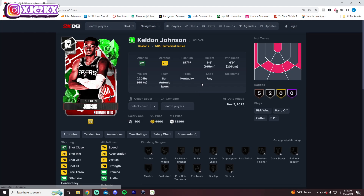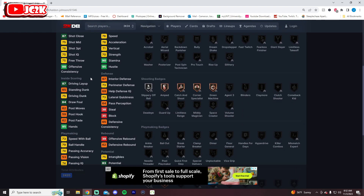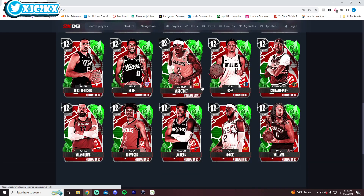Keldon Johnson is 6'5" at small forward. He's undersized at that position, and this card is likely not going to be great. He worries me a bit at small forward — I'm not super excited about Keldon Johnson.